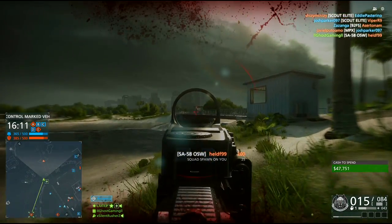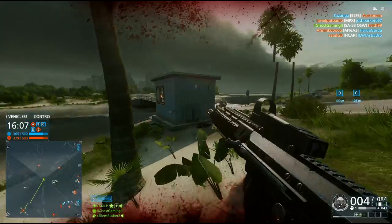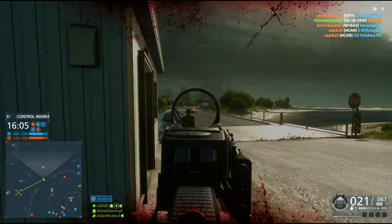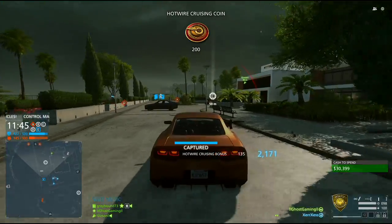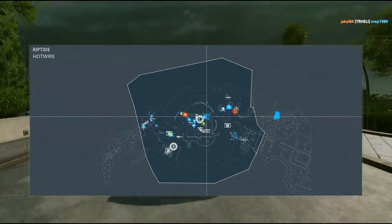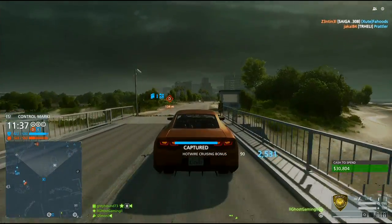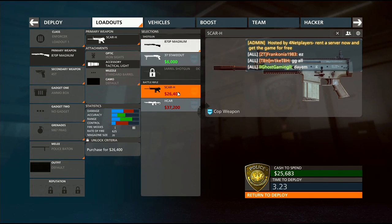First of all: cash. Until you get some of this stored up, you're probably going to find one-on-one firefights comparable to having your face decked in. So get yourself into Hotwire and get doing the roundabout — this is a very easy and fast way of racking up points. Throwing an objective boost on wouldn't hurt either. These can be found by clicking the boost button along the top of the spawn screen.